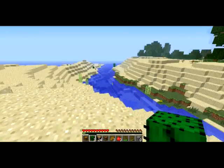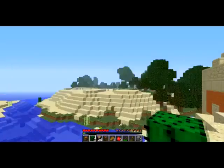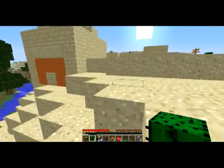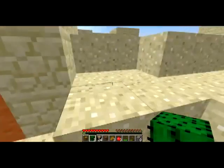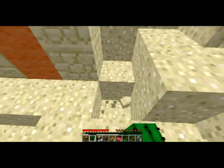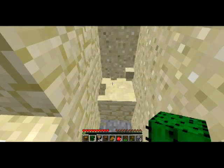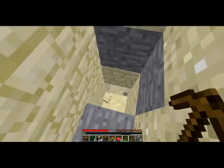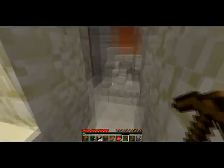Just a quick checking in for an update. I think this is where I'm going to make my base here. Over here I've got a taiga, over here I've got a forest, and right behind me, half buried in the sand, I've got this. I have yet to go in, so I thought I'd do that on camera. I believe there's a way in over here — yes, there's a way in.